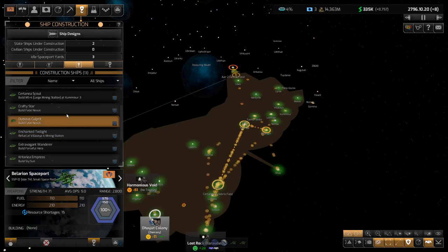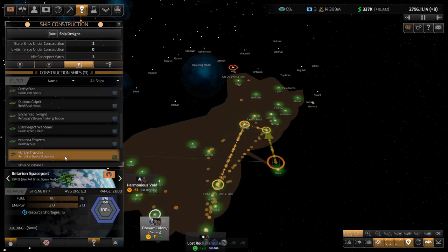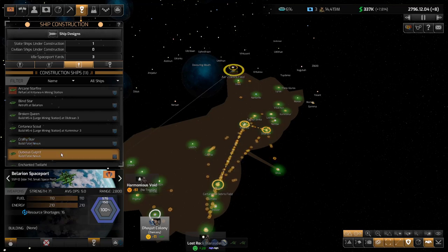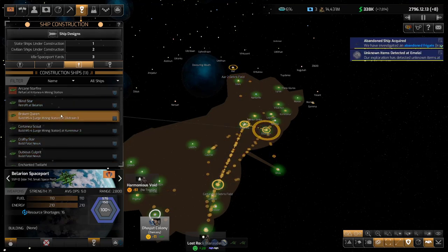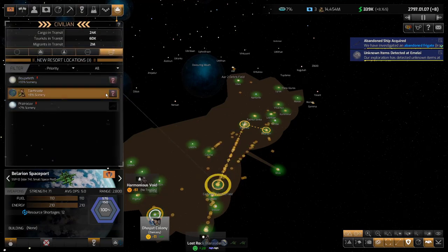A lot of these are going to be building ships eventually. I think a lot of them already are — see, these guys are heading over there. By the way, let's check on our resort bases — there are two more to go.